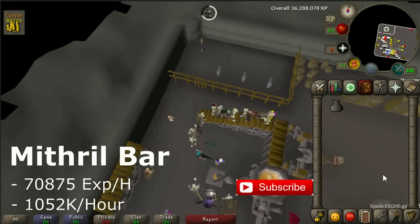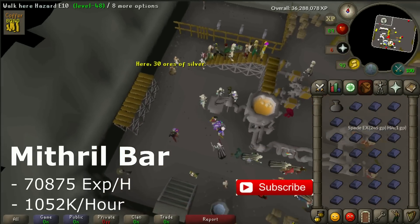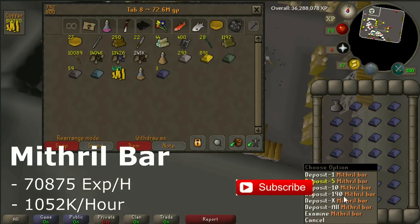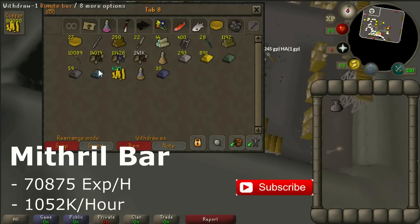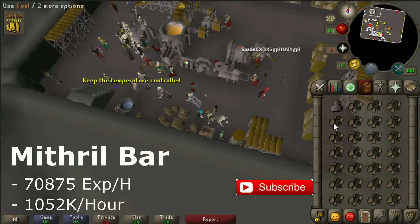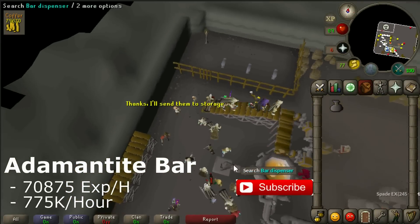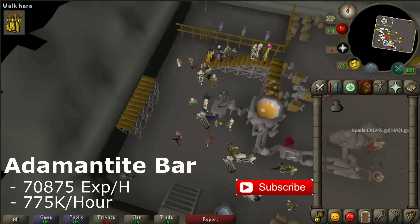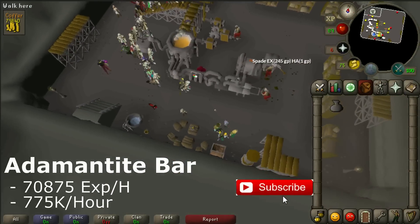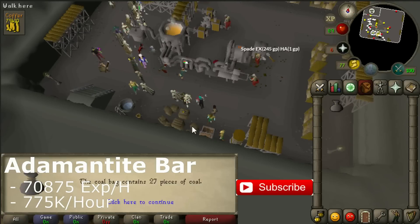When making mithril bars you sometimes have to bring two inventories of coal, otherwise your machine will be empty and you will have trouble. So it's smart to bring a lot of coal first. For people with level 70 Smithing you can do adamant bars, but adamant bars only give you the same experience as mithril bars per hour and only make 775k profit per hour at this moment, so right now it's better to do mithril bars.